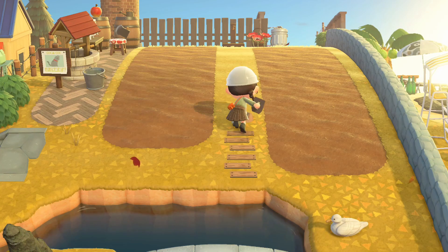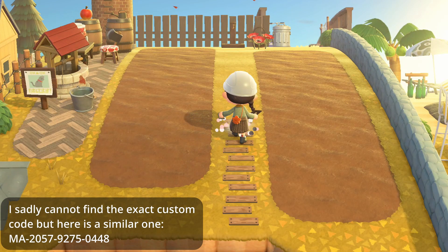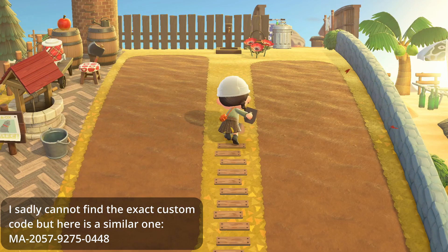Between the two columns of trees, I placed down a wooden board custom design. The custom design code will be shown on screen if you would like to use it yourself.